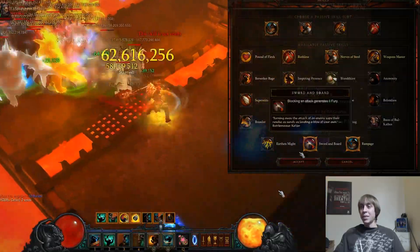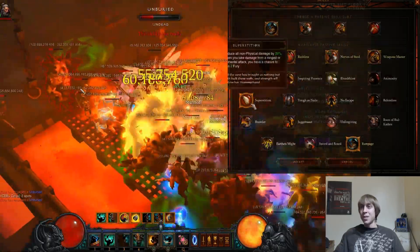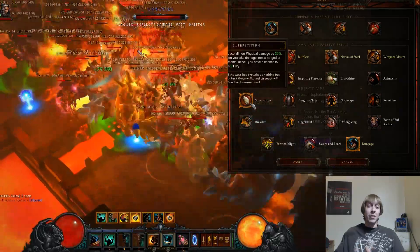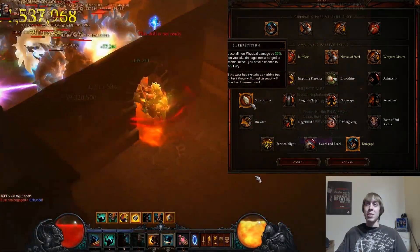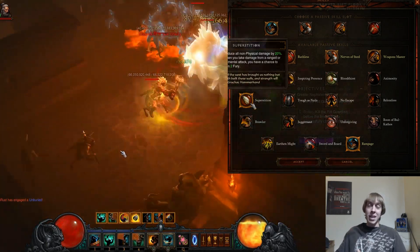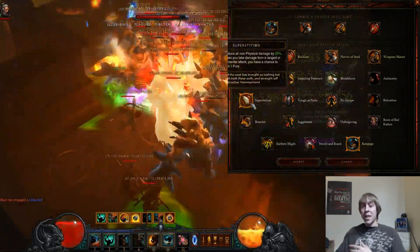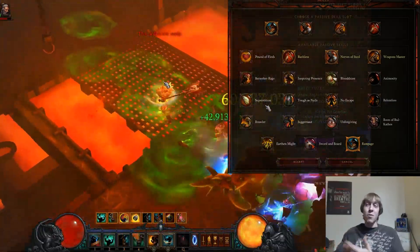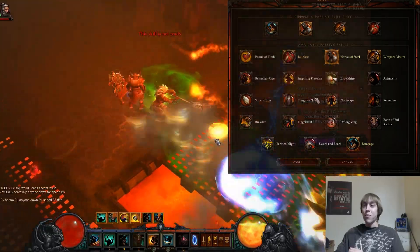In place of Superstition I would run Rampage in Hardcore. What I didn't mention about Superstition is it also gives a chance to generate 2 additional Fury when you take ranged or elemental damage. This helps keep Wrath of the Berserker stacked even more often on single target Rift Guardians — you soak a little damage, that damage generates Fury, which generates more damage output, and keeps Wrath of the Berserker stacked.